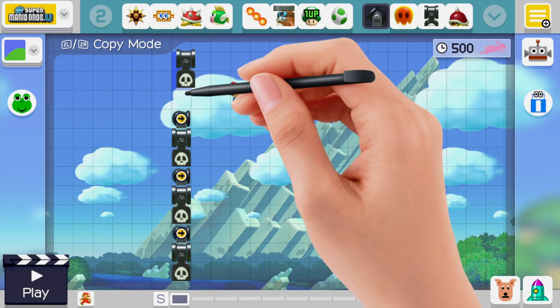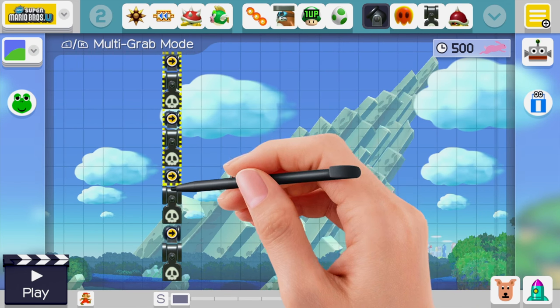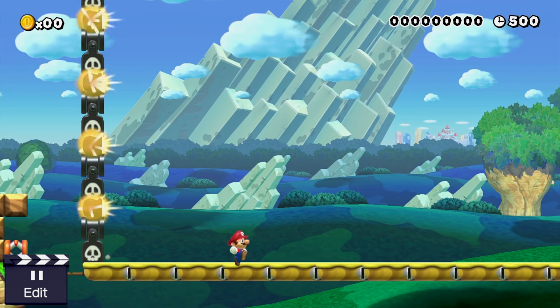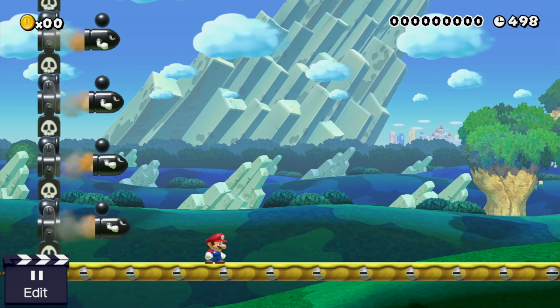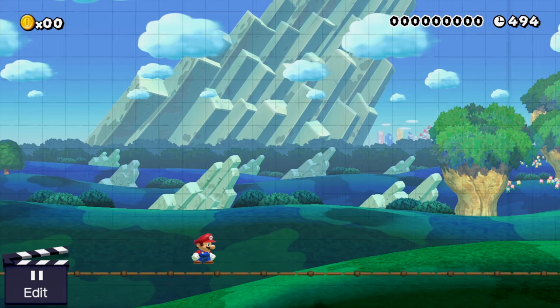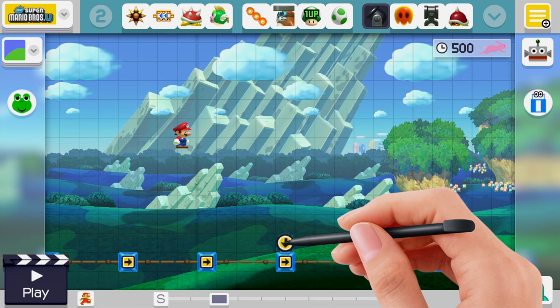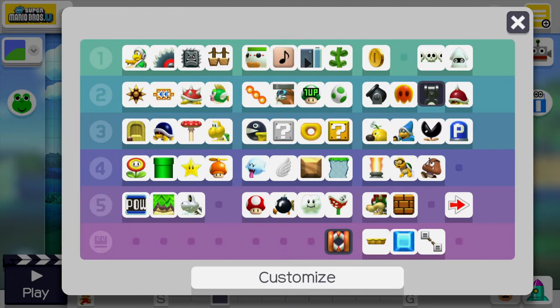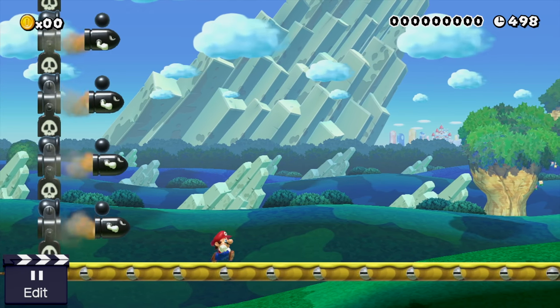Now we're going to drop some bullet bills and cannonballs down behind Mario at the start of the level. Put them up nice and high, test it out — ours landed perfectly on the end of the platform, which is great. That way they'll follow through the rest of the level. Now just start to experiment: we'll put a cannonball on one of the ice blocks, a bullet bill, another cannonball, and another bullet bill. Place a spring and just keep testing the level to see what happens.